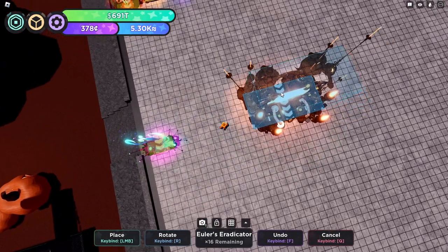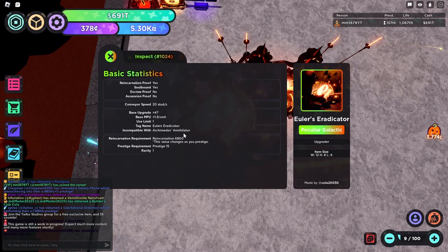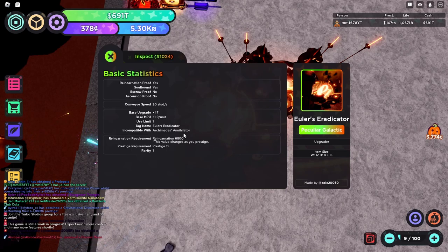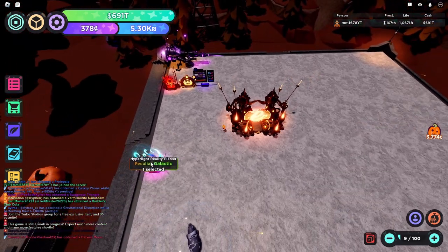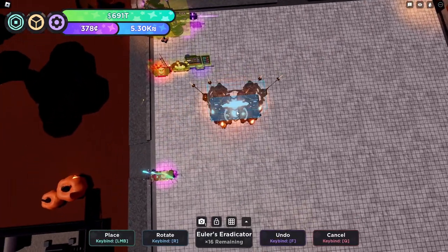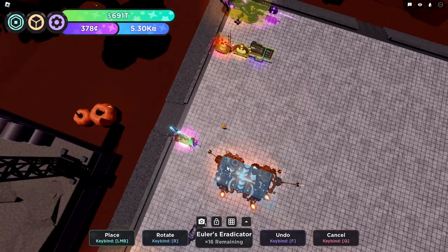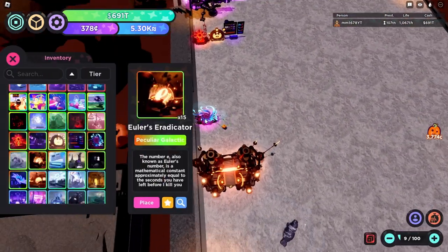Eula's Eradicator. This item is ginormous and has an NPU of 1.9. It has a reincarnation requirement that changes when you prestige, and this one is especially bad because it is 1000 reincarnations above your prestige requirement, unlike After Image and Dimensional Postcard and Hyper Light Reality PSR. This one is not worth grinding for, so D tier — it's still okay as an upgrader, just not one you're going to grind for.